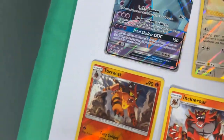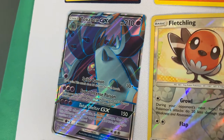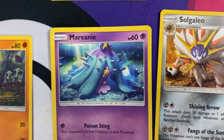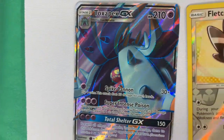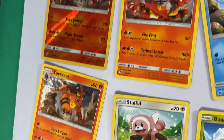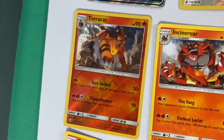Isabella pulled the Toxapex full art. This one turns into that one — the one that likes Team Rocket. Mareanie turns into Toxapex. The full art is beautiful, look how beautiful that is. Then we got a few more — this one's a rare card, and that's a Reverse Holo.